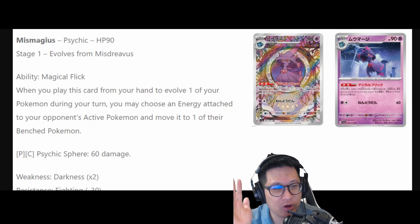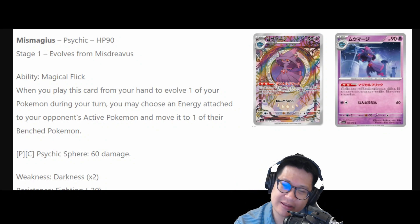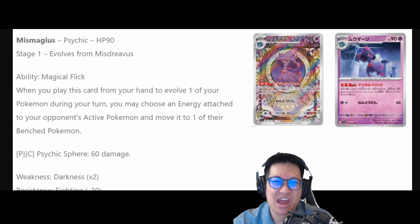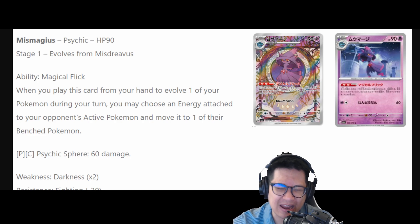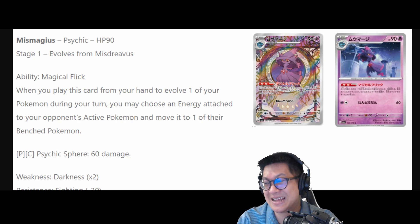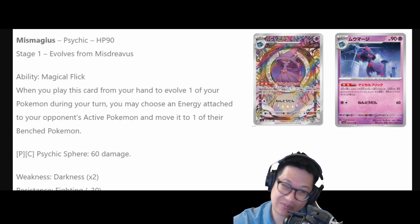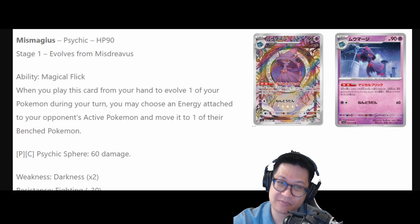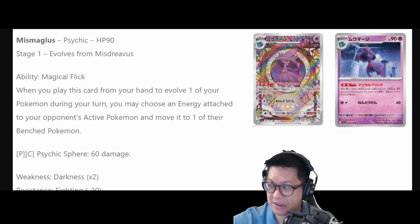Miss Magius: when you evolve, you can move one of the energies from one of your opponent's active Pokémon to one of their bench Pokémon — something useless. Which would suck in this meta because the energy acceleration is so fast you can just overcome it. That's a waste of two deck space. The meta would have to change where losing energy would be critical. But until then, no.